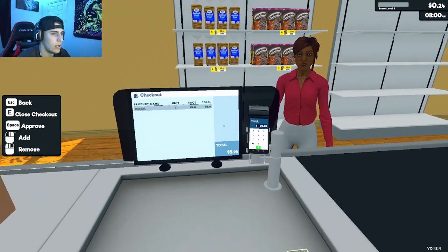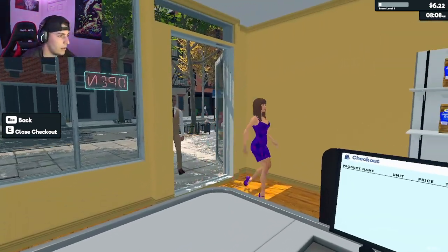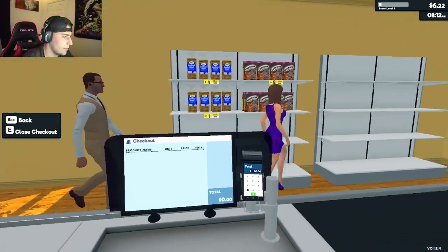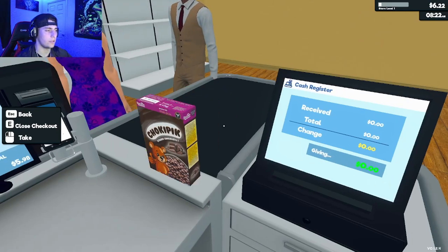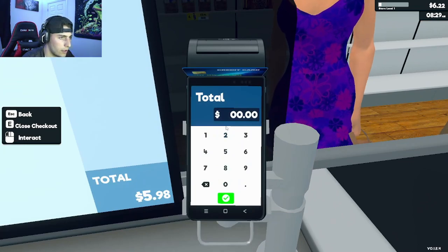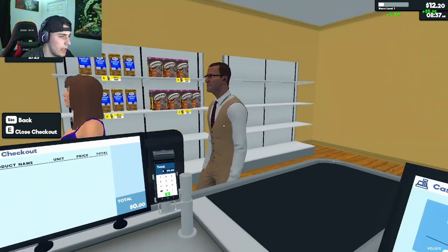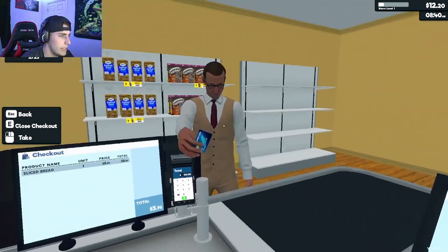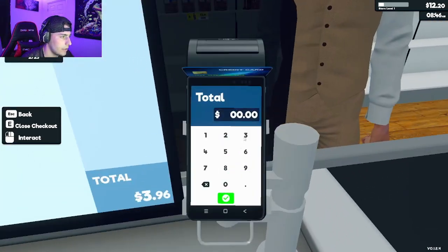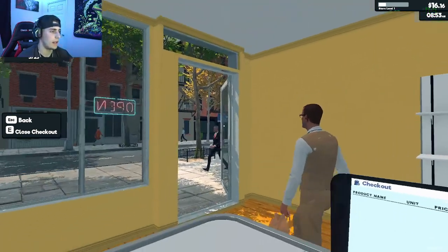Come on in to the brand new store! Another customer — take the card, put it in. Total is $5.98, input that, and there we go. You want some bread? Another card payment, total is $3.96 — perfect, adios.